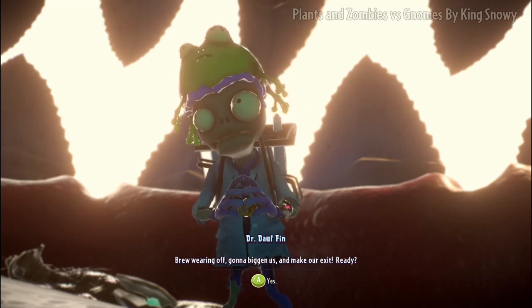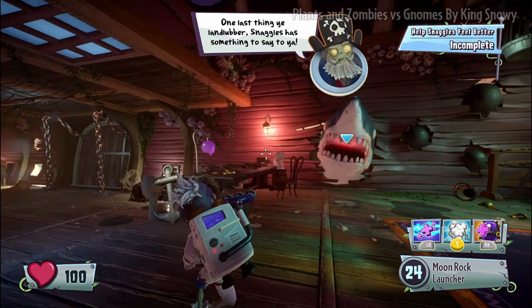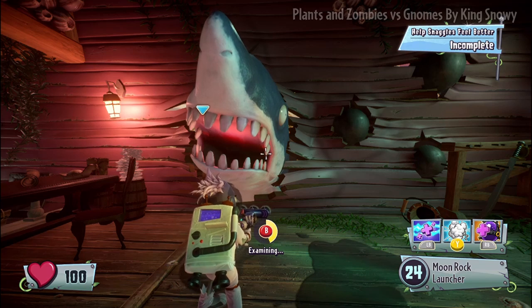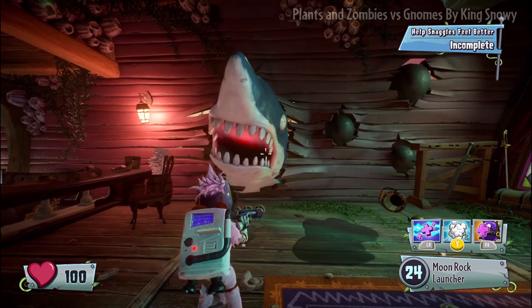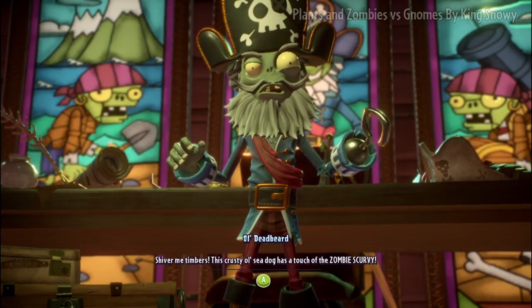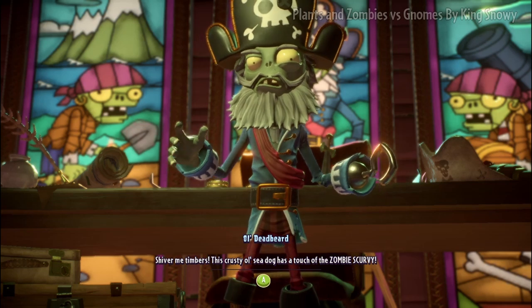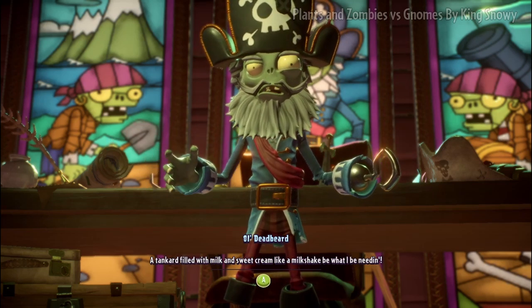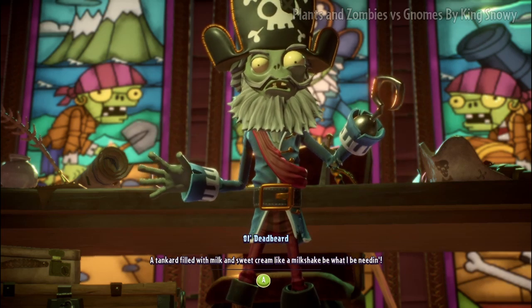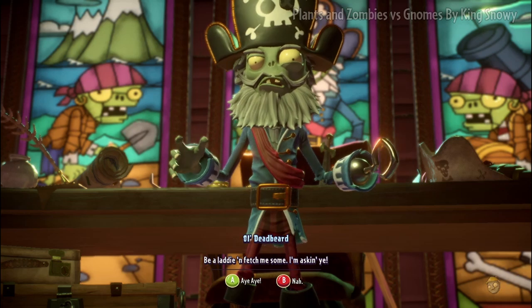The brew is wearing off, gonna begin us and make our way out. One last thing, ye land lovers — Snaggles has something to say to you. Thank you — he's giving me coins. Shiver me timbers! This crusty old sea dog has a touch of the zombie scurvy. A tank of milk and sweet cream like a milkshake is what he needs. Be a laddie and fetch me some.